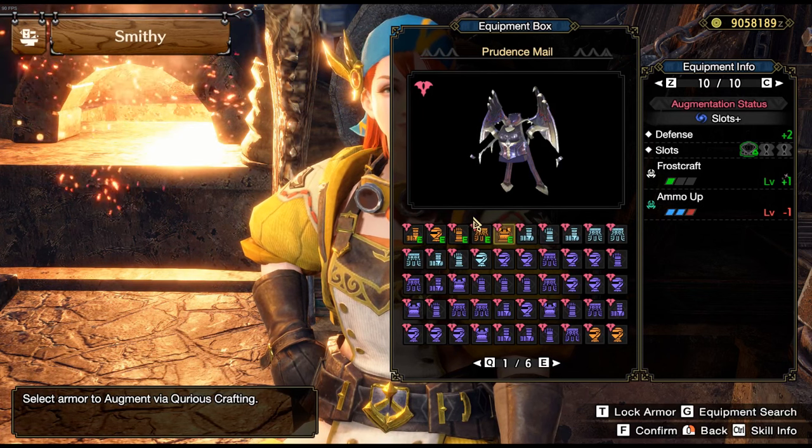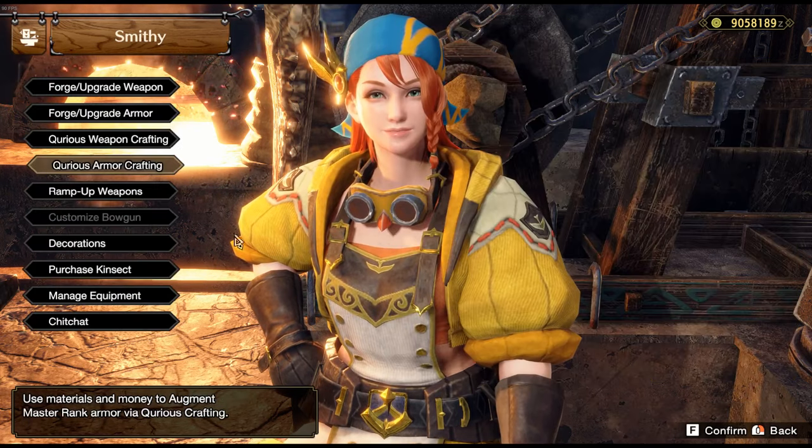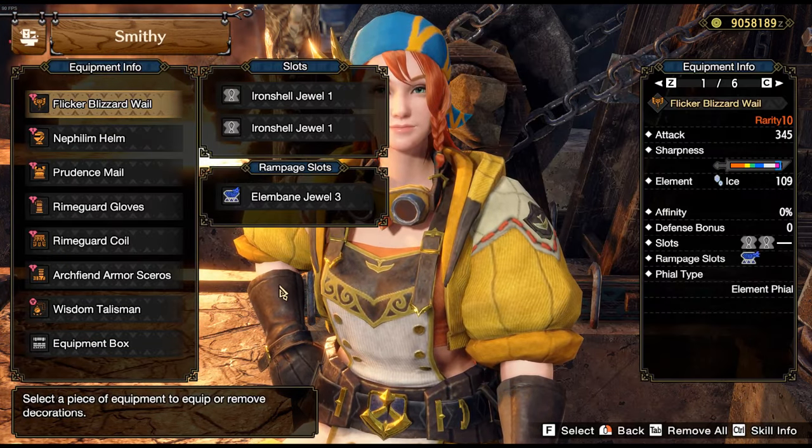You will probably need a couple of slots plus pieces if you want to fit every possible skill. I recommend slots plus on the helm and the greaves since they are the most extra in terms of skills, and slots plus always takes away a skill.